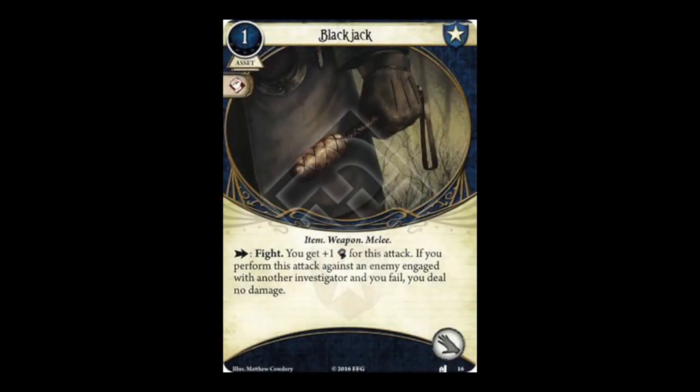Rolling on to the Guardian cards. First, Blackjack — a level 0 asset costing one resource, occupying a hand slot. It's a melee weapon with a fight action giving plus one combat. If you attack an enemy engaged with another investigator and you fail, you deal no damage, guaranteeing you won't accidentally injure teammates. Here again we have a weapon without bonus damage — a very small combat boost and a situational fail-safe. I don't currently see any reason to run this card; even plain old Knife seems preferable. It mainly exists to make a statement about Guardian class flavor — Guardians care about keeping teammates safe — but right now Blackjack is a pass.